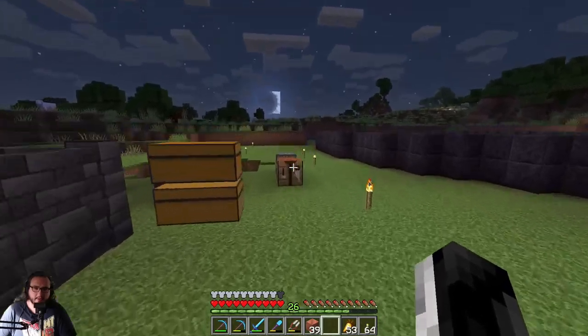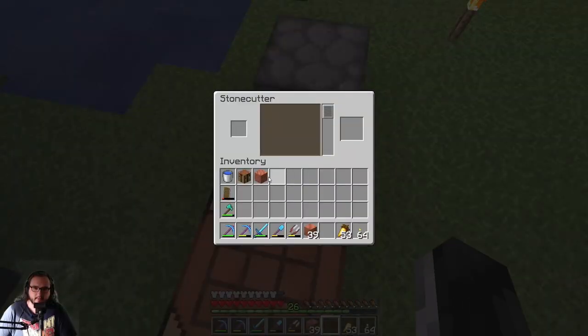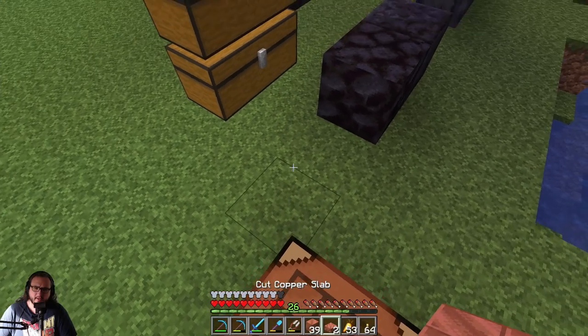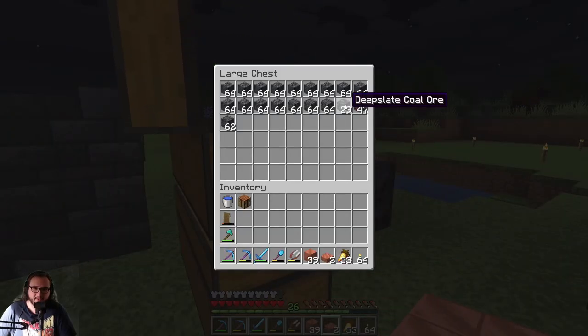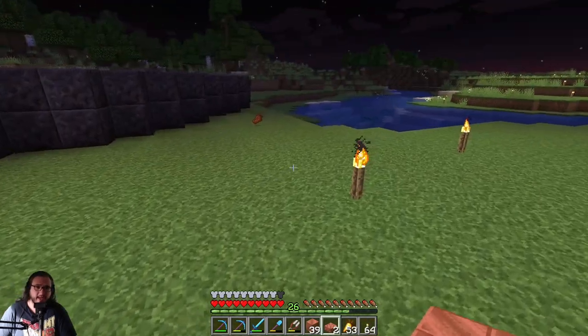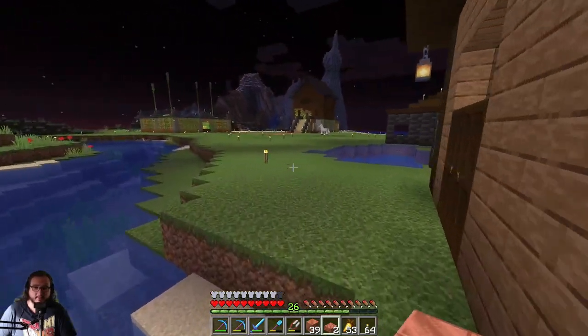My stonecutter is over here. Wait, is that a cut copper slab I'm working with over there? I have like deep slate coal - I don't know if I showed this off before. Deep slate iron - I've been silk touching those to add into the mountain, and I have a bunch of blackstone to continue that when I get to it.